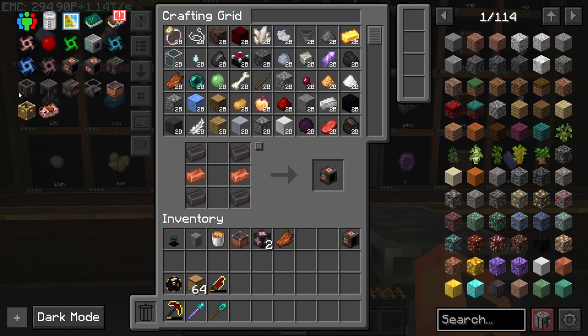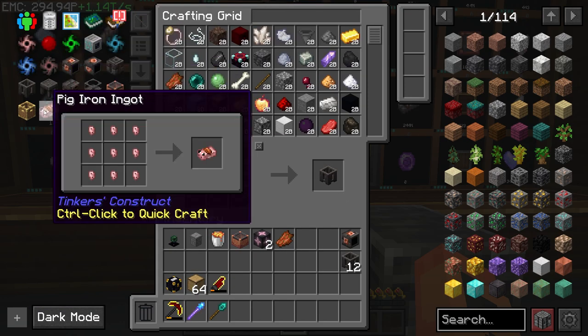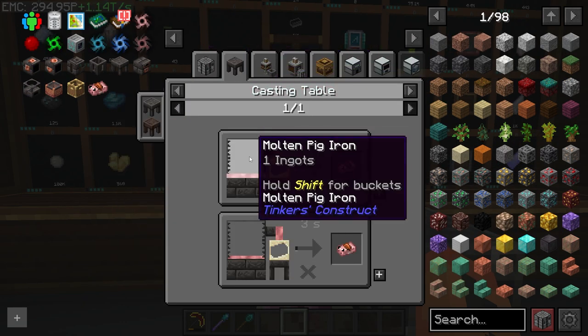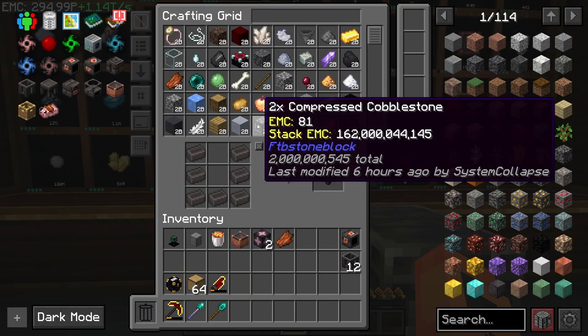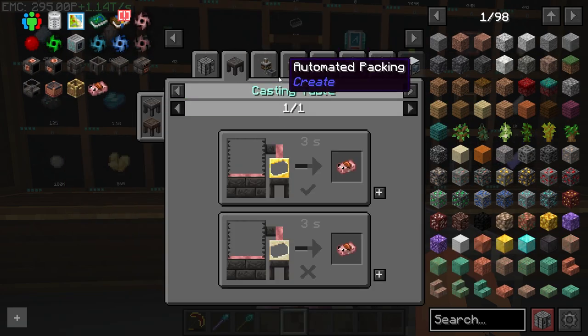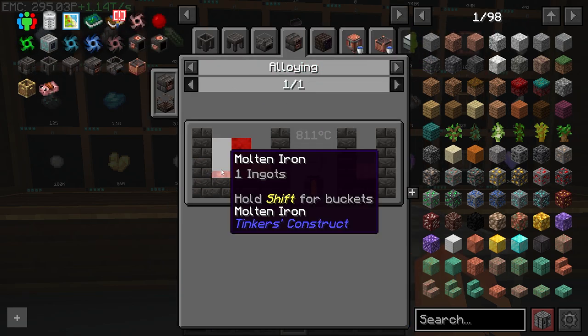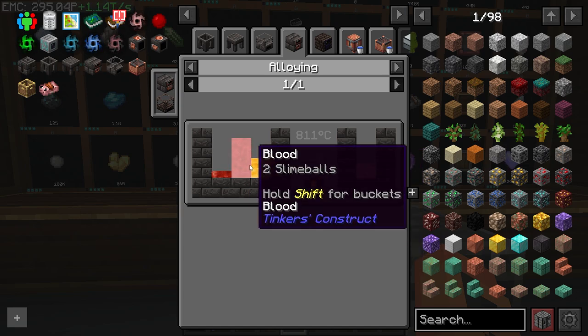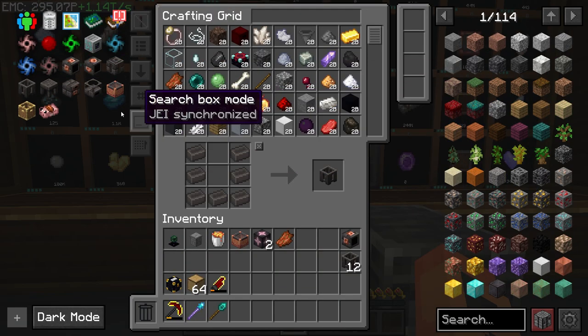Let's work on the Tinkers' stuff. We're going to make it so we can get coagulated blood to automate the pig iron. There are actually two recipes: one with a mixer or induction smelter — takes blood, iron, and clay — and another as an alloy at a casting table using molten iron, blood, and honey. I don't want to deal with blood and honey so I'll do one of the other ways; I may do mixers because it'd be cooler.